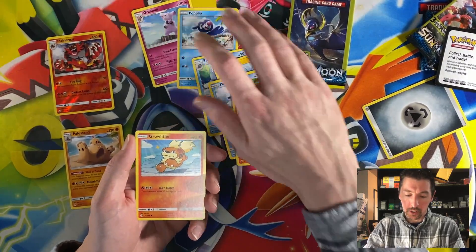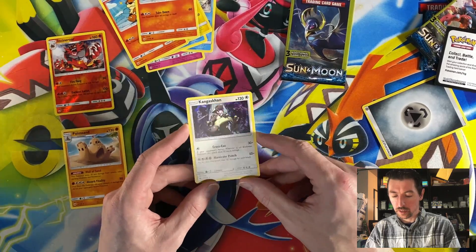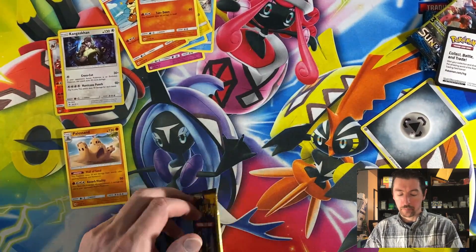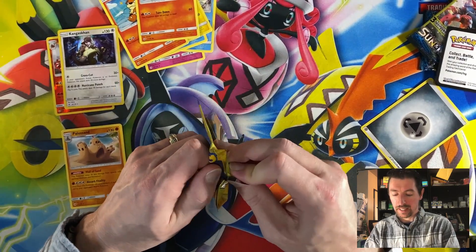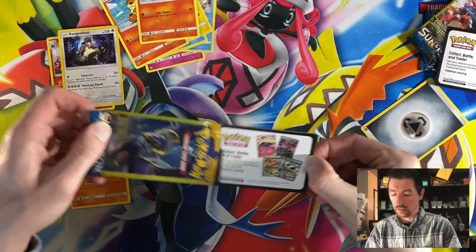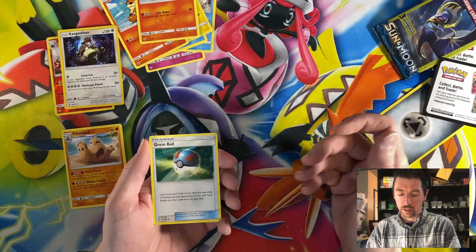Another Growlithe — ooh, and a Kangaskhan Hollow, nice! That's three rares. Final pack of the day — do we have any luck left? Let's find out. Great Ball.